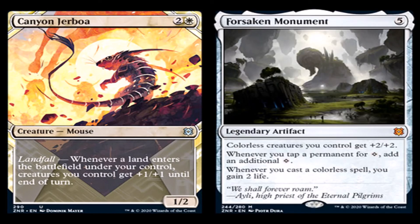Forsaken Monument — I want to say this is a reprint, but I'm not sure. Five generic for a legendary artifact, mythic rare. Colorless creatures you control get +2/+2. Whenever you tap a permanent for waste mana, add an additional waste. Whenever you cast a colorless spell, you gain two life. For five mana, it gives your colorless creatures +2/+2. If you're playing an artifact deck — let's say an artifact Tron deck, which has been in standard recently — you could have this down and then keep playing colorless artifact spells gaining two life. Probably worth it.